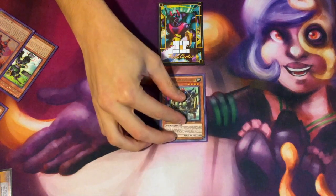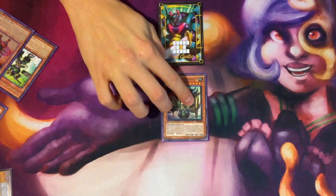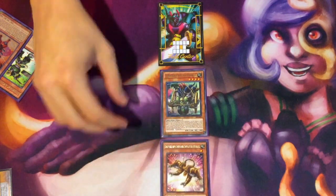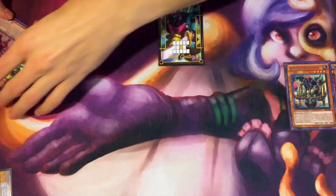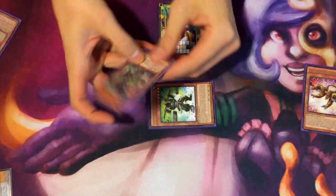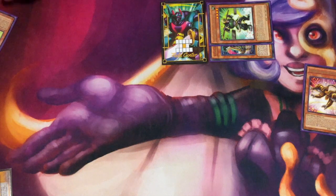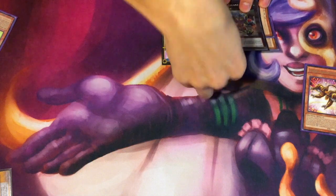So you need to normal summon this card, use its effect to go to defense, and then use the second effect to go back to attack to search Soul Peacemaker. You then target to equip from hand the Soul Peacemaker, then you tribute to special summon a Super Heavy from deck. Special summon Scales from deck to special summon Daihachi from grave, then overlay.